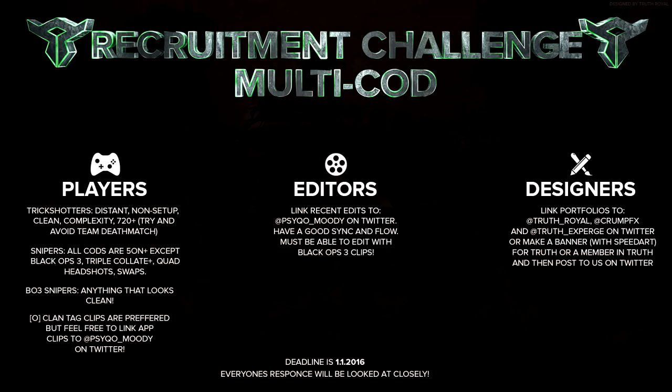Lastly, for designers, we just need you to link your portfolios to Royal Crump and Experts — their Twitter is on the screen. Be sure to link it to them, or you can also make a banner. Obviously include the speed art for either a Truth member or Truth itself, and just post it on Twitter and link it to us, or post the speed art on YouTube and link it to us.